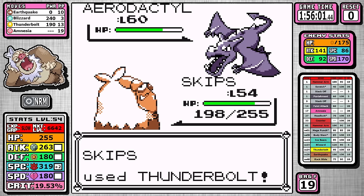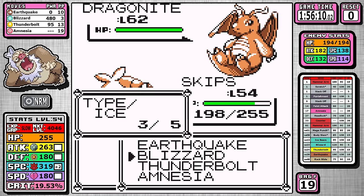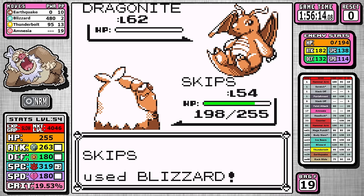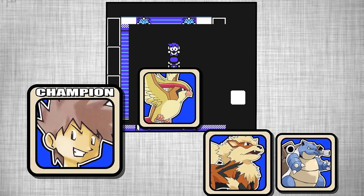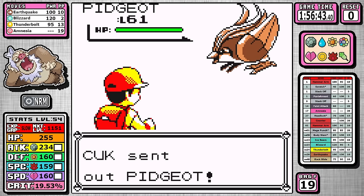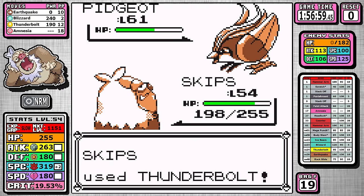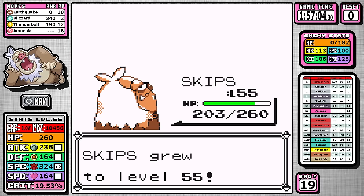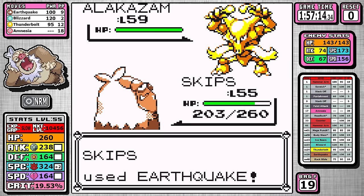You've just seen the unedited run through the Elite Four, which is really cool — but as is tradition, we fade to black, start up that Champion theme, and dig into the final battle. Pidgeot is first — I'm taking a risk here. I didn't use an Elixir, I only have two Blizzards, and I need both to hit in this fight. One Amnesia setup, let the Thunderbolt loose, and we move on. Alakazam is no problem — I outspeed it, and a 160 base attack Pokemon with Earthquake is going to one-shot it.